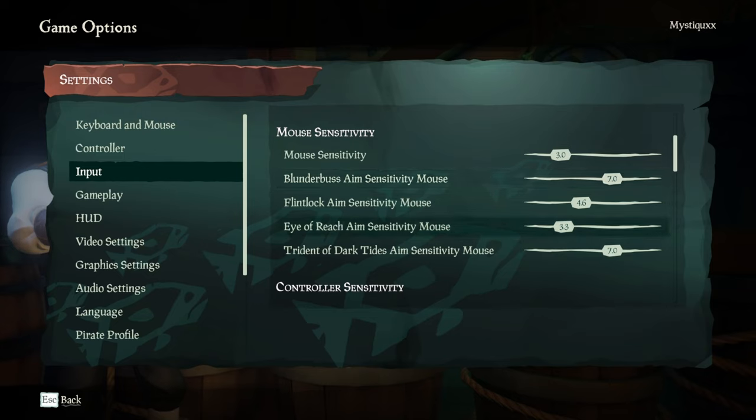The Eye of Reach itself is only at 3.3, just because it's quite snappy anyway — you don't really need to change it any higher than that, especially with your mouse sensitivity set at three. Flintlock I don't use too much, so I'm not sure if that's default or not. The other one is the Trident of Dark Tides — normally this is set really low, like one or something, and it's so slow to use. So you definitely want to bump this up a lot. Definitely change this for sure.